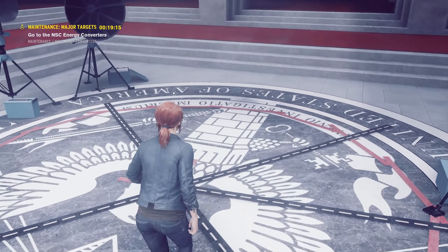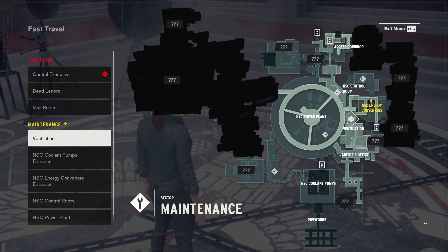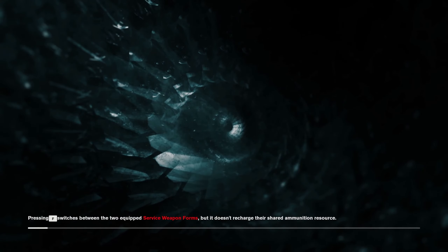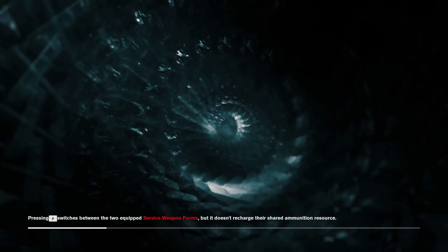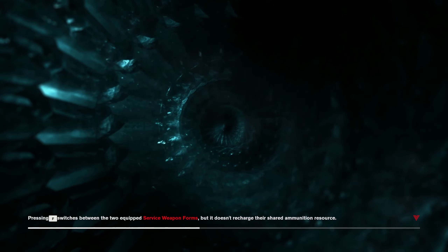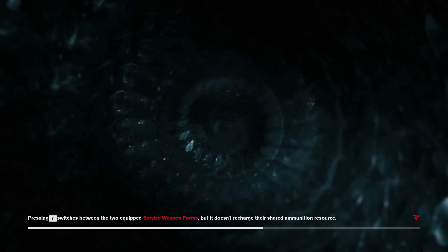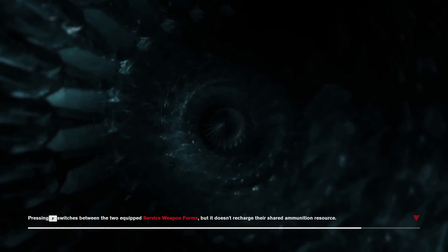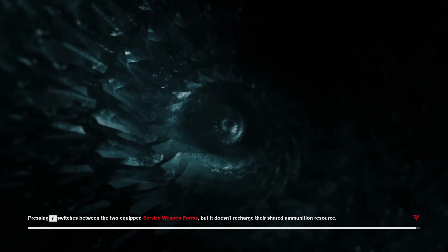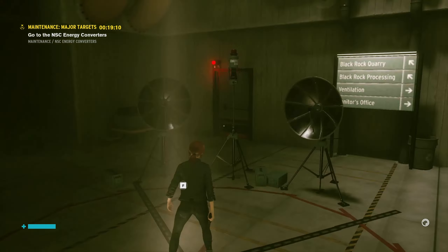Hey everybody and welcome back. We need to hustle because we've got a job to do for the janitor apparently. We're heading to the NSC energy converters. The janitor helped us get the power back online, and is expecting some favors from us, which we're happy to do. We want to stay on his good side because whatever he is and wherever he's from, I get the feeling he's going to be important to us in the endgame, so we can't just disregard his side quests.